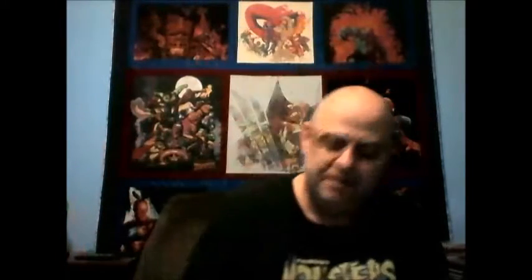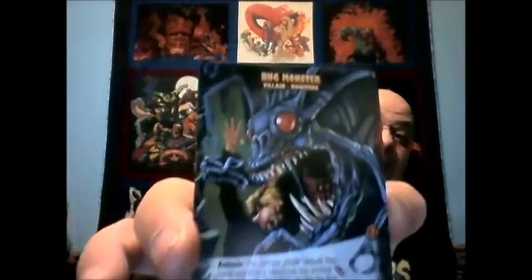The catacomb monster has a pretty interesting ambush effect. For those who don't know, ambush means when this card comes into play, that effect takes place. This one says: reveal the top card of each player's deck, KO the lowest cost hero or heroes — so if there's a tie, they're all gone. Here's another monster that people will recognize. And then there's a bug monster — I don't recall a bug monster in the movie, but it's been a while since I've watched it. Love that artwork though.